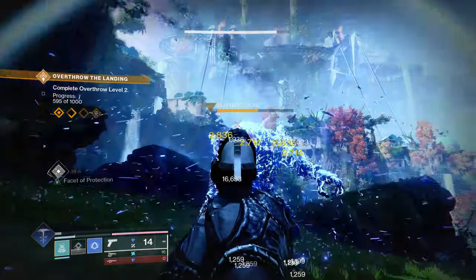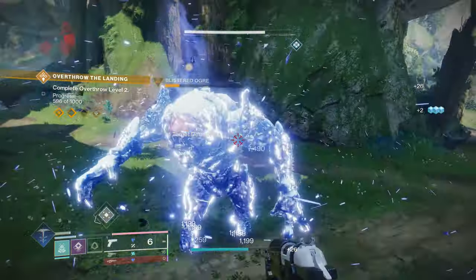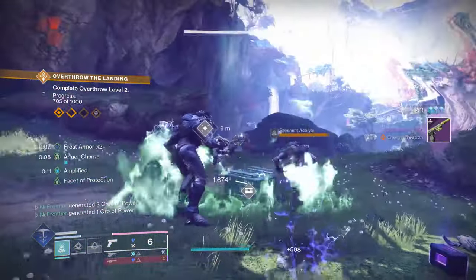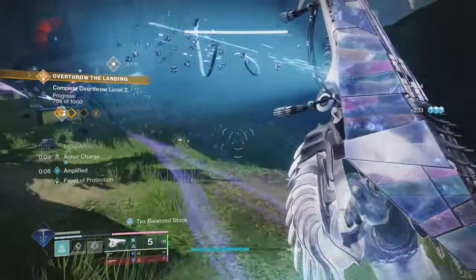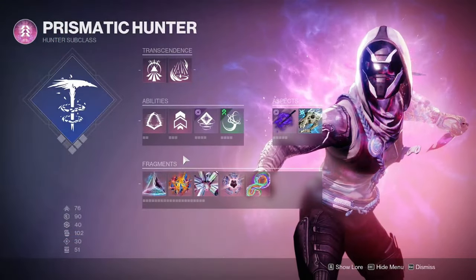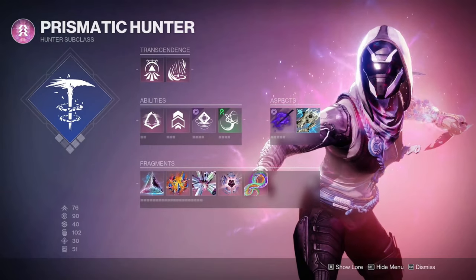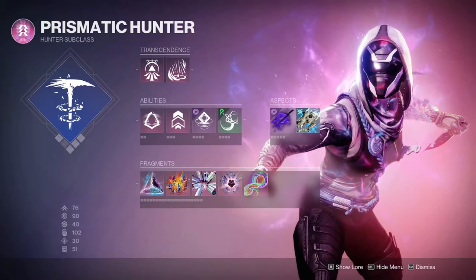Facet of Purpose states that picking up an orb of power grants either amplified, restoration, frost armor, woven mail, or overshield based on the damage type of your equipped super. Since I'm running Silence and Squall, I'll be applying frost armor. It's very easy to obtain orbs of power, which we'll get into with armor mods. Tie that in with Executioner and Ascension making me very fast and undetectable, plus Facet of Protection — pair all those together and you have a build that is truly sustainable and versatile.